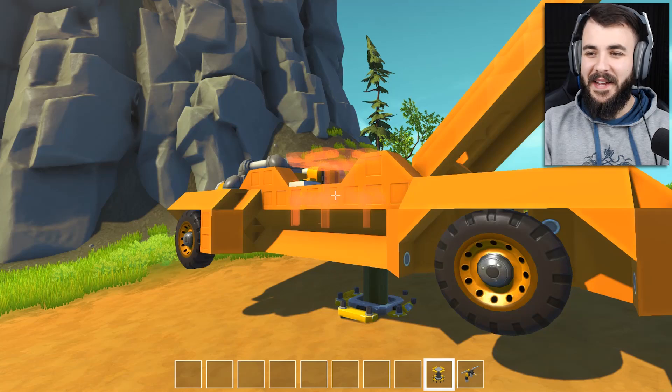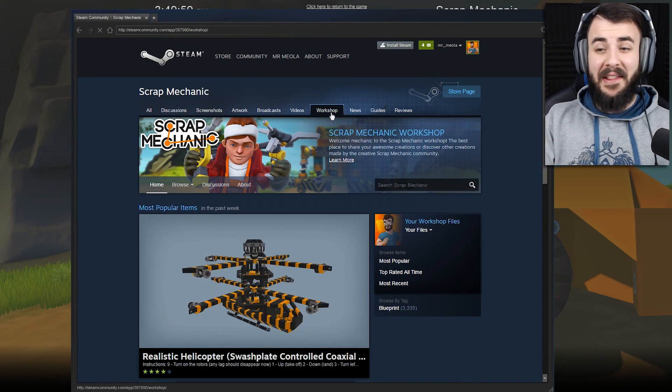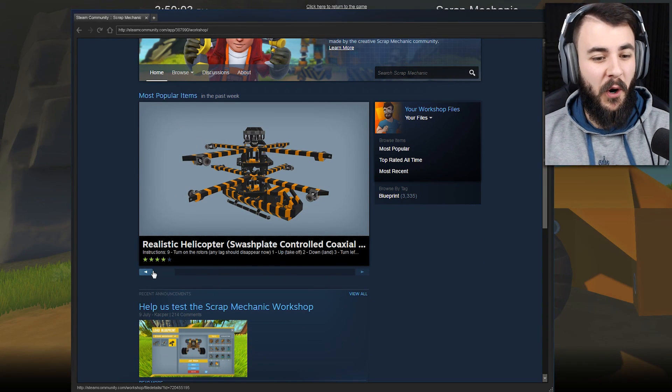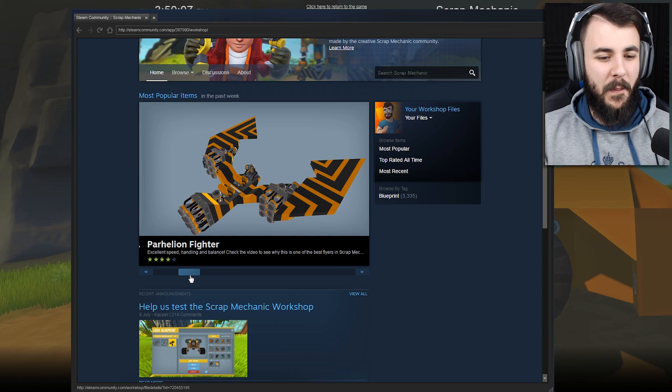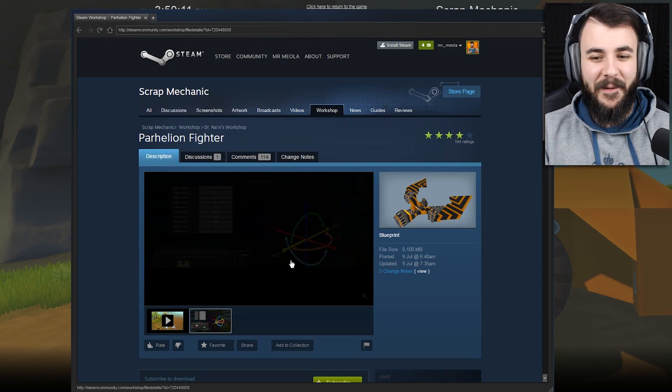So this is it on the workshop right here. What I think we should do is actually go into the workshop and download some people's creations and see what we can find. It looks like there's a list of the most popular vehicles. We've got a realistic helicopter here, we've got a Parheelion fighter — that looks kind of cool. Let's download that.